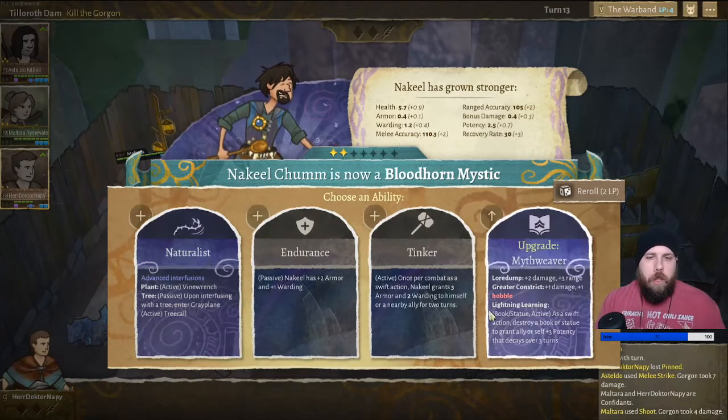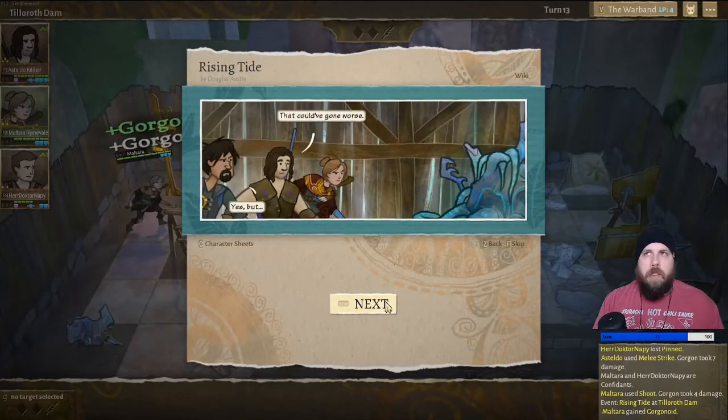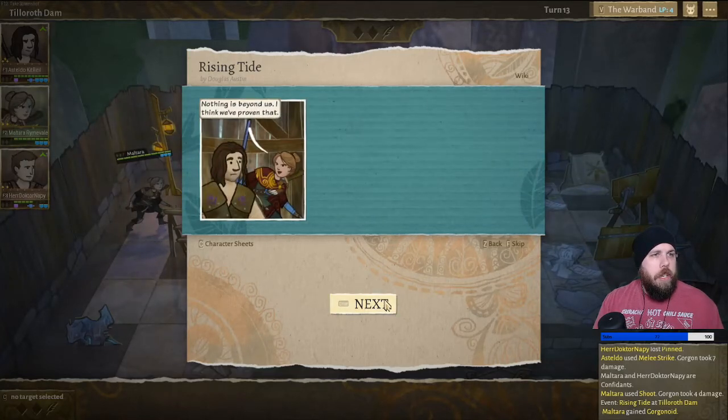I'm going to go ahead and upgrade his Mythweaver, because before, statues didn't do anything but give me vision and a stat boost. Now they can do damage. That could have gone worse. Nothing is beyond us — I think we've proven that.